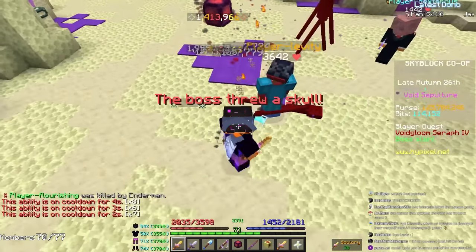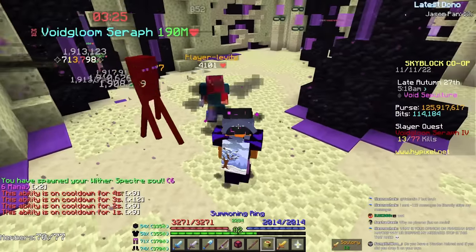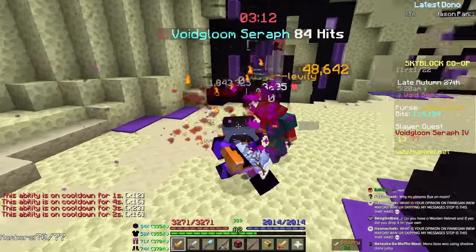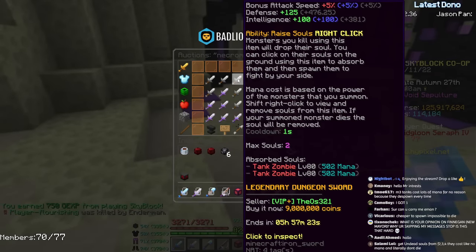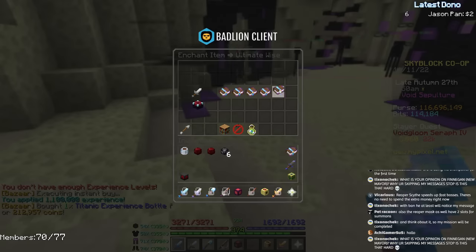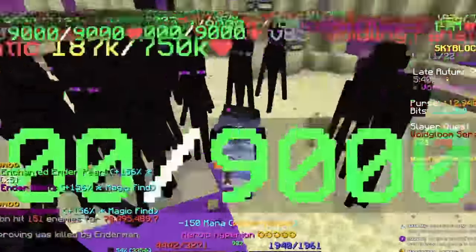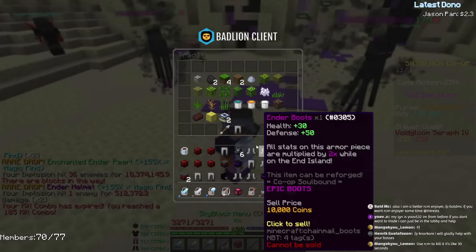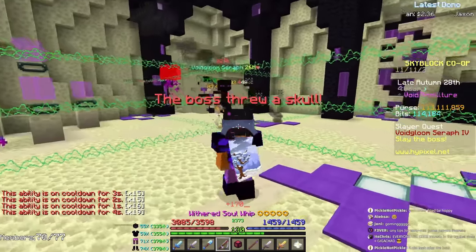Watch it drop a core right now. No core — so sad. My souls just died. I only have a single skeleton. I'll get real souls after this boss — maybe a Necromancer Sword with tank souls from M3. Let's get a level 80 one, that should be M3. Oh my god, look at that. I got a full inventory of underpieces. Right now I'm doing 1.3 million damage — very curious to see how much I'll do with the other power.